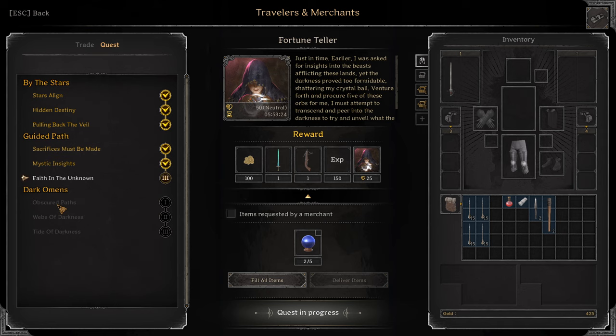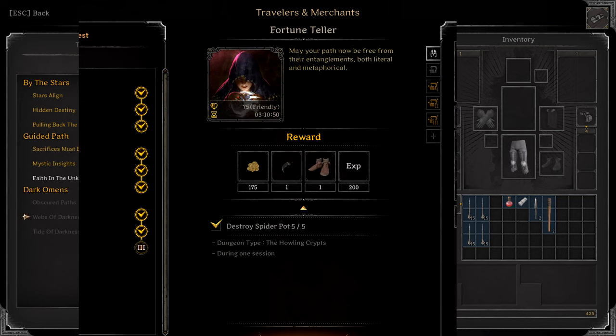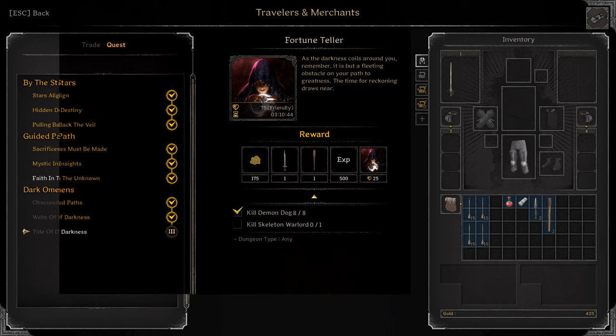Next quest: Obscured Paths, which I don't have unlocked. The objective is interact with 20 torches in Howling Crypts. Reward: Purple Dark Plate Armor and Purple Barbuta Helm. Next: Webs of Darkness, where you have to destroy 5 spider pots. Reward: Purple Bear Pendant and Purple Lowe Boots. Last: Tide of Darkness, where you have to kill Skeleton Warlord and 8 Demon Dogs. Reward: Legendary Falchion and Legendary Club.